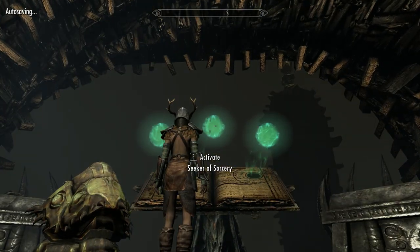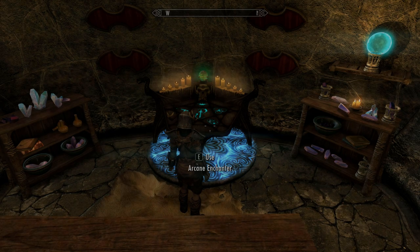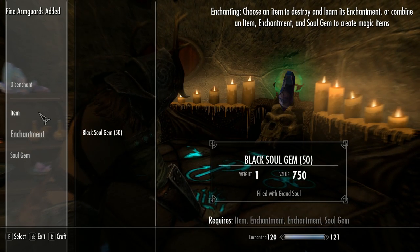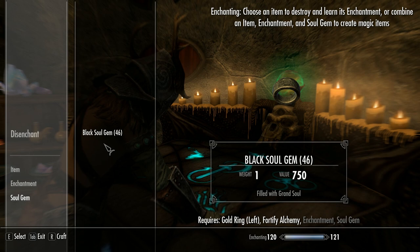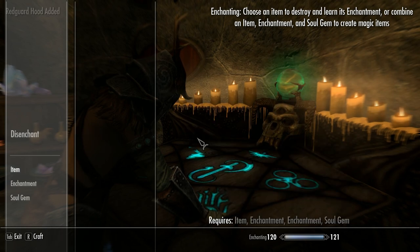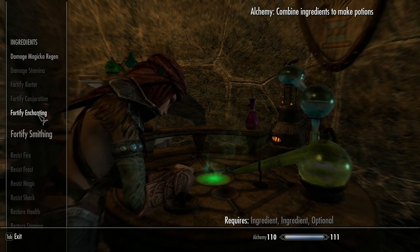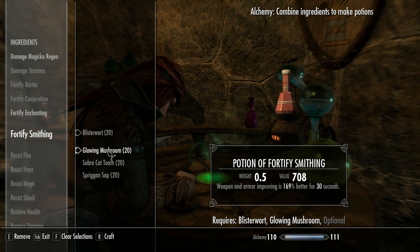Just rinse and repeat. I'm taking it up to level 42 — that's fine for me. I think you can squeeze it a little bit higher if you want to, but it's quite fiddly. 42% is absolutely fine. Once you've got to the level you want to be at, it's time to make your end-game Fortify Smithing and Fortify Enchanting potions. So whatever ingredients you have, use those.